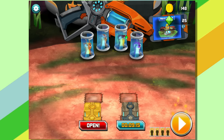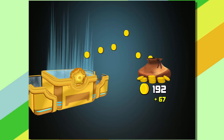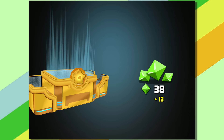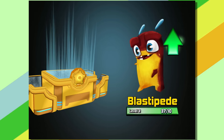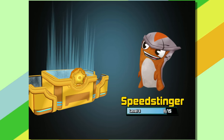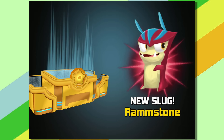Now for the golden chest. Let's see what we get in here — hopefully a lot. Bunch of coins; we'll need that to level stuff up. Some gems — I haven't really used any yet, but I can use them later for some of the chests. Blastipede's almost there — I wonder if we're going to get him to level 5 this episode. Oh, Frostcrawler 2 is on pace. Everybody's just leveling up. And we got a Ramstone — so we got a new slug finally!